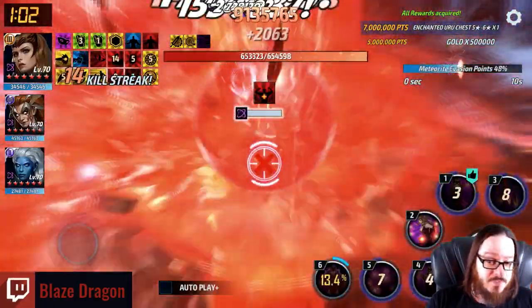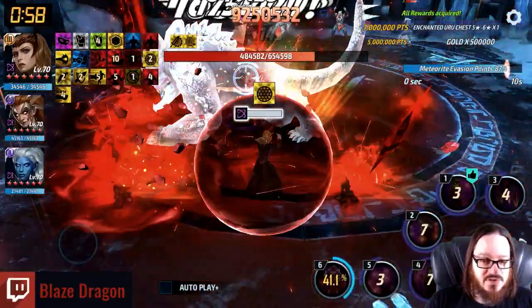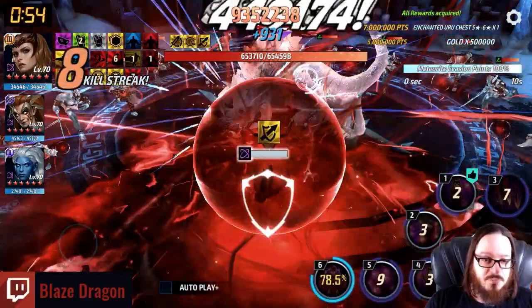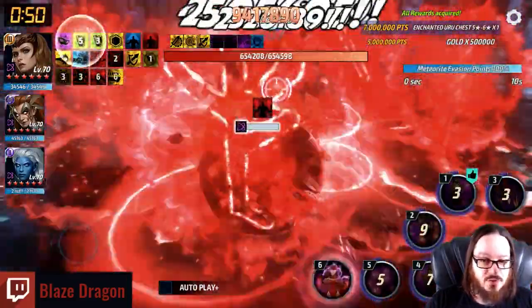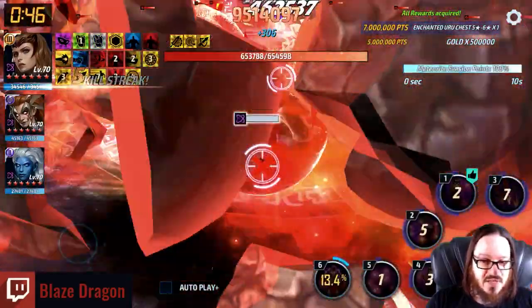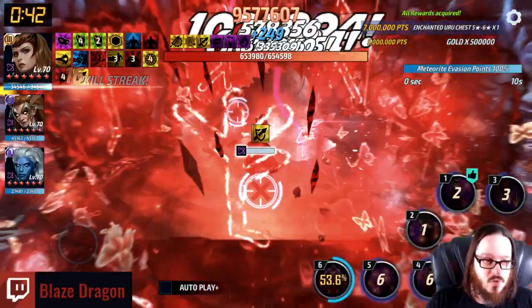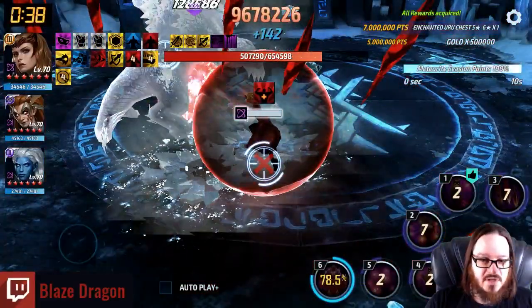Your score can be increased overall if you avoid the meteor drops. Usually with characters that are spam characters like this it's kind of hard to see what's going on and hard to move them mid-animation, but if you see those red circles forming and avoid them, you can get a little more on your score. The meter evasion points are at 100 right now — getting hit by one of those meteors will drop that and decrease your score.